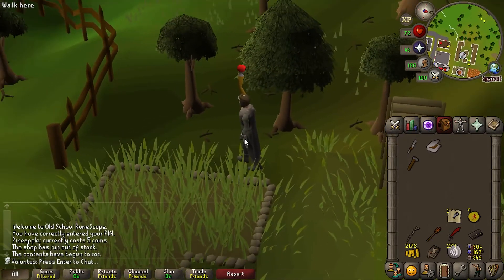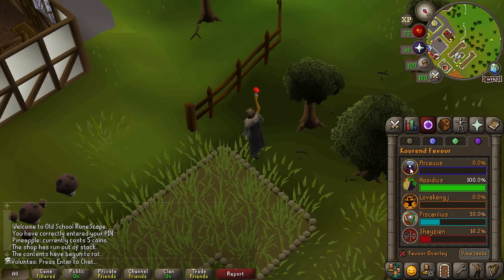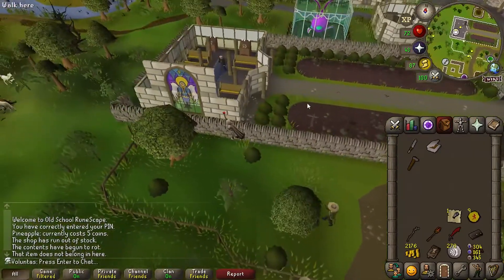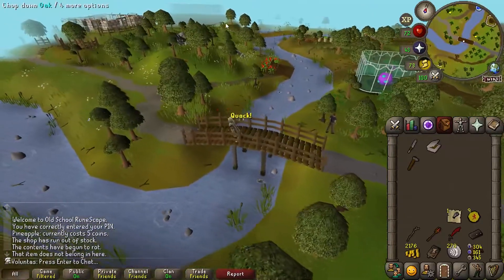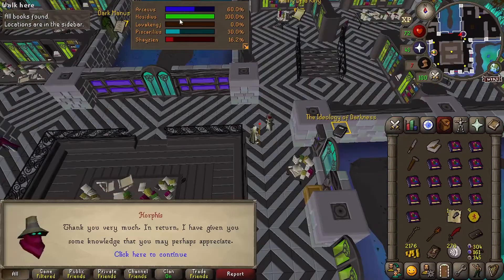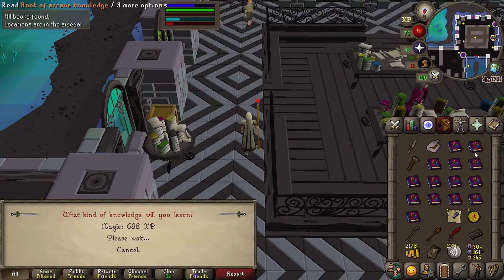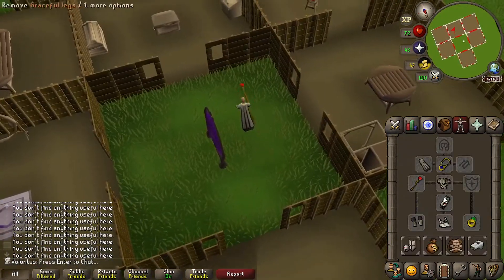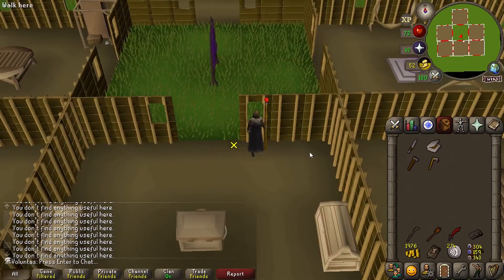I have a few more things I need to do, one of them being gaining 60% Arceuus favor. I should be able to get the favor quite quickly with the library. The reason I'll eventually need the favor is to put portals in my house — it requires 60% favor to put teleports from the Arceuus spellbook. I'll put all of these on Runecrafting to skip some early levels — level 11. Now I need to get an axe, and I can put away Graceful and take out my warm clothes.